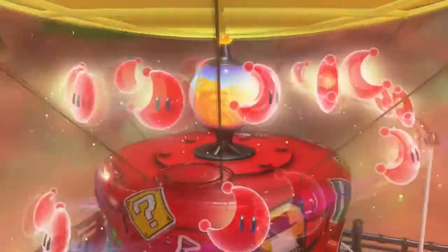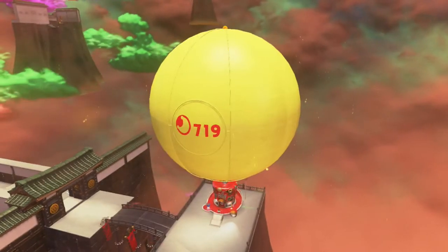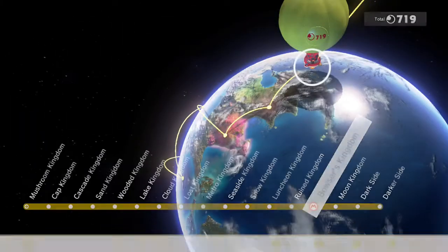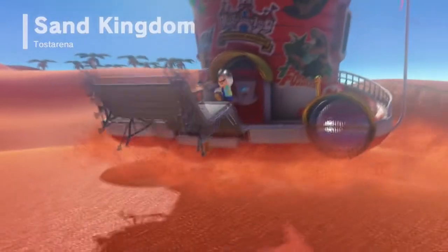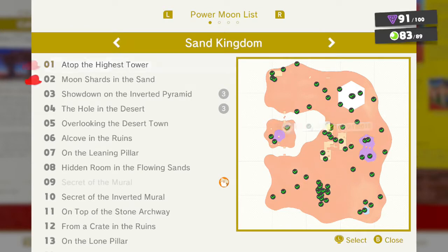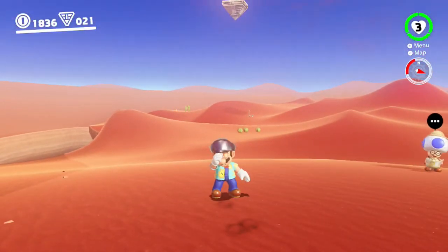We're at seven hundred and nineteen moons. So before we head on over to another major kingdom, we're first going to head on over to the Sand Kingdom. The hint art for Bowser's Kingdom is here in the Sand Kingdom, and we're still missing quite a few things here, so we may be back here by the episode's end anyway. Let me go ahead and check the hint art to see where exactly this moon is.